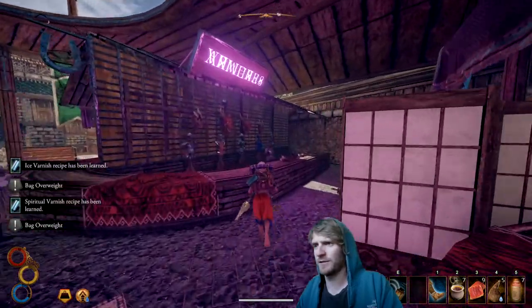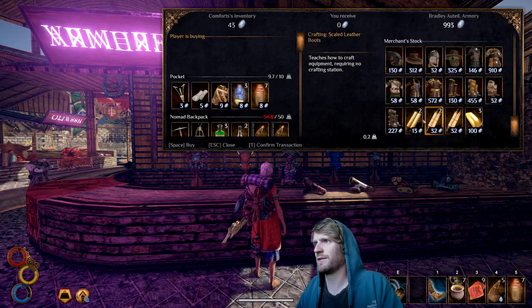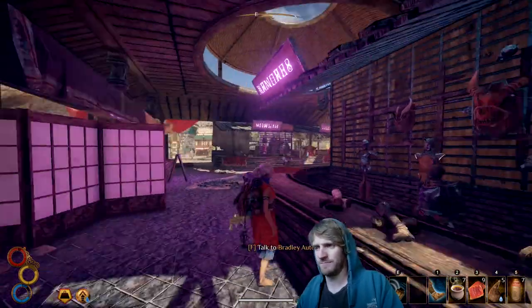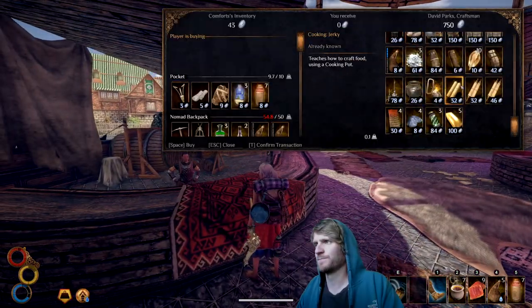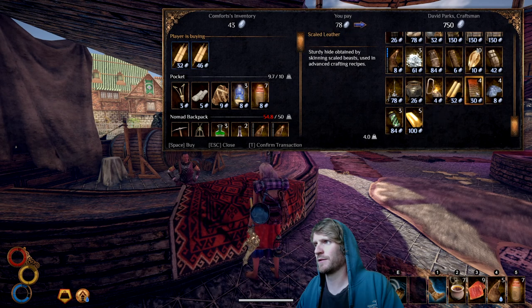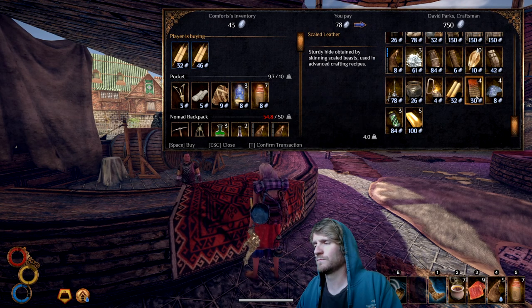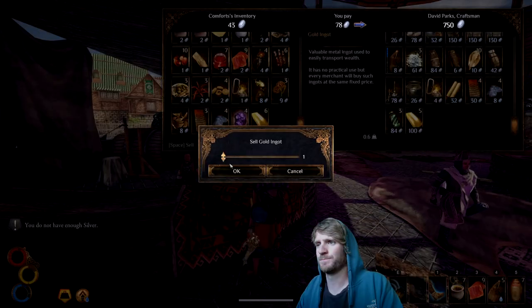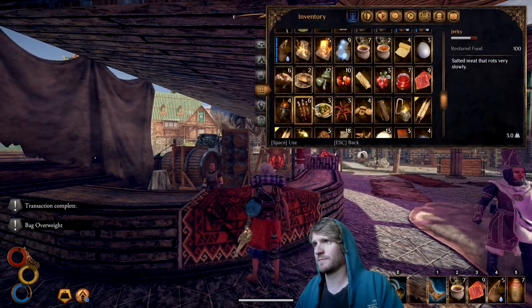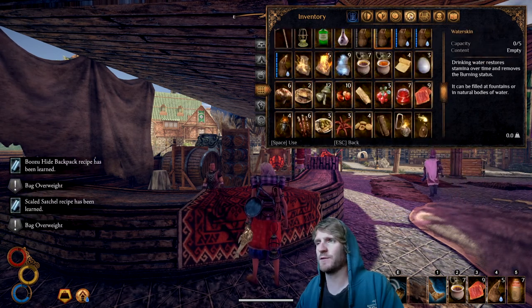All that's been learned. Scaled leather boots, scaled leather hat. Looking for that scaled leather satchel. Scaled satchel and buzu backpack — I'm going to purchase both. Got four scales. Not enough silver.